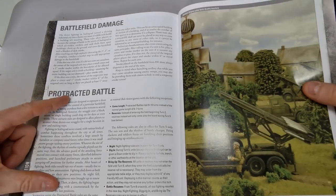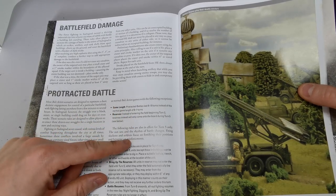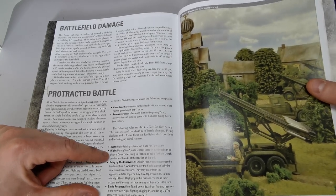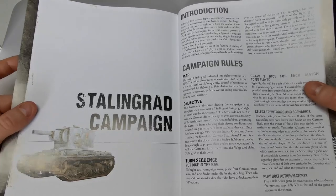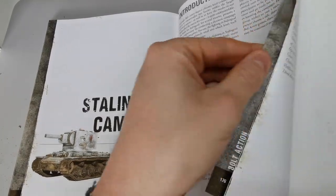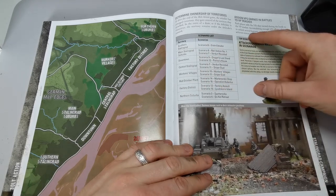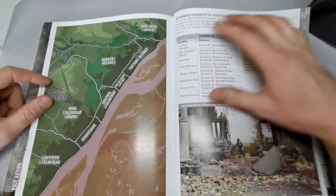Protracted battles last nine to ten turns instead of six to seven. Reserves arrive on turn five instantly, turn five becomes night fighting, and importantly you can also dig in on turn five — useful for rallying troops with many pin markers. The campaign section at the back shows how to run a multi-game campaign with a territory map where you can place pin markers to track who controls each area.